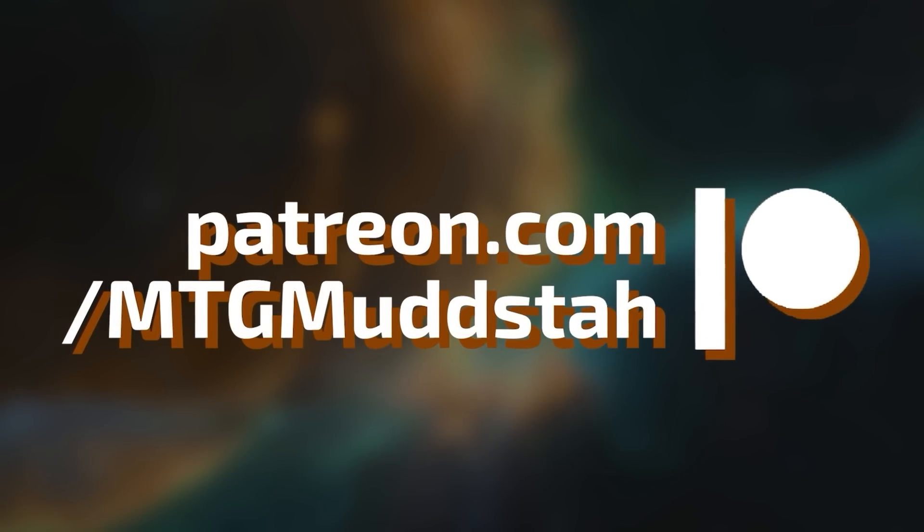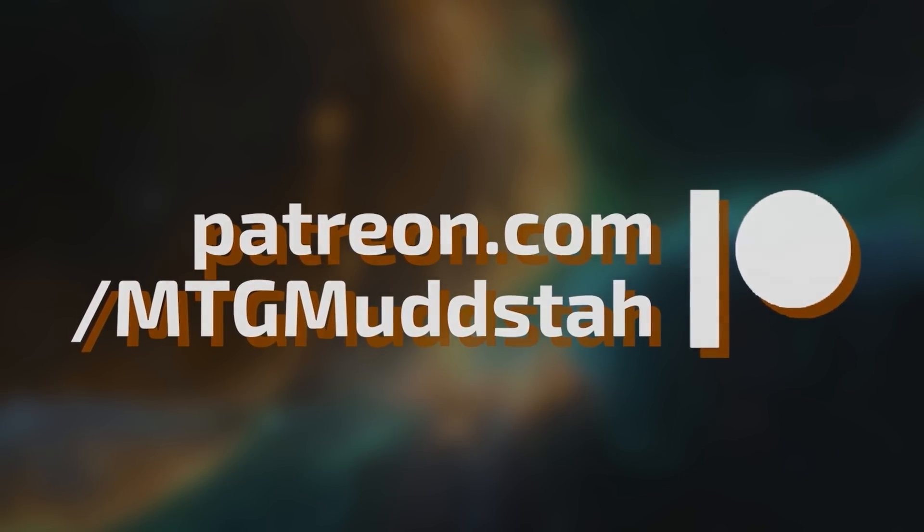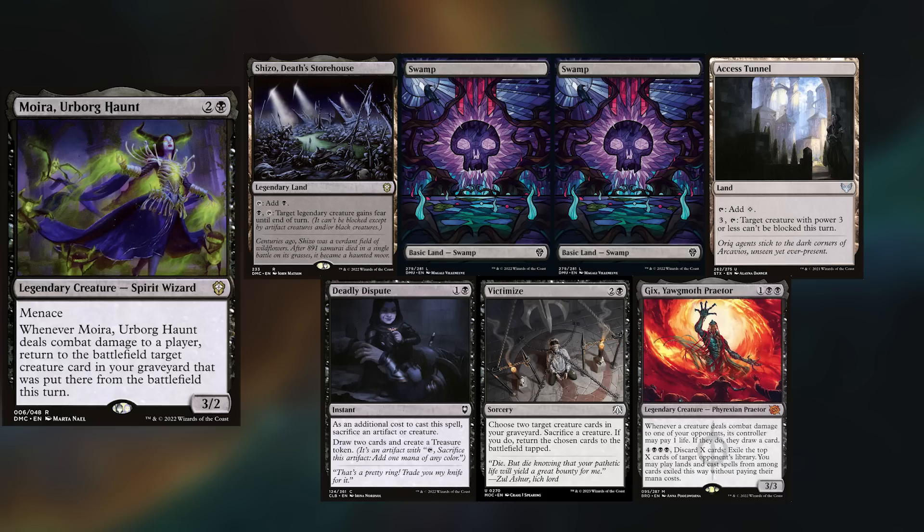please consider joining my Patreon and becoming a member of the generic Goblin Gang. Hey gang and welcome back. You can still hear that I'm nasally because this thing just will not go away, but at least Eric has brought Moira. He's keeping Shizo Death's Storehouse, two Swamps, Access Tunnel, Deadly Dispute, Victimize, and Gix Yawgmoth Praetor.